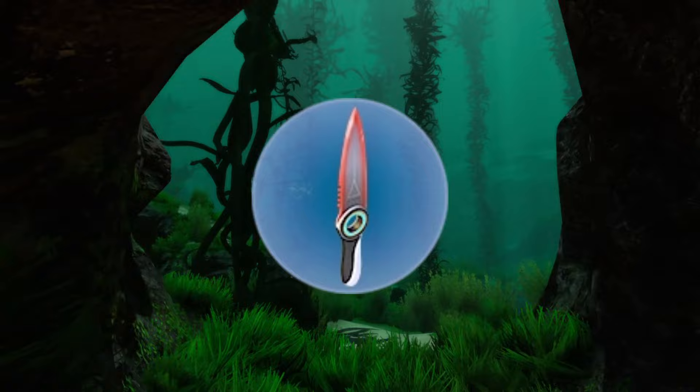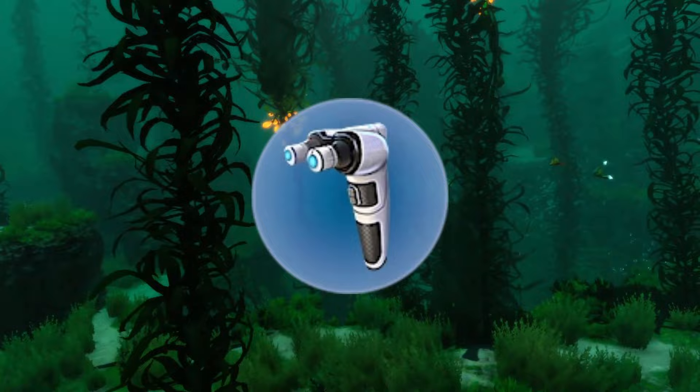Number 1: Kill one of each hostile Leviathan in Subnautica — those being the Reaper, Ghost, and Sea Dragon Leviathans.